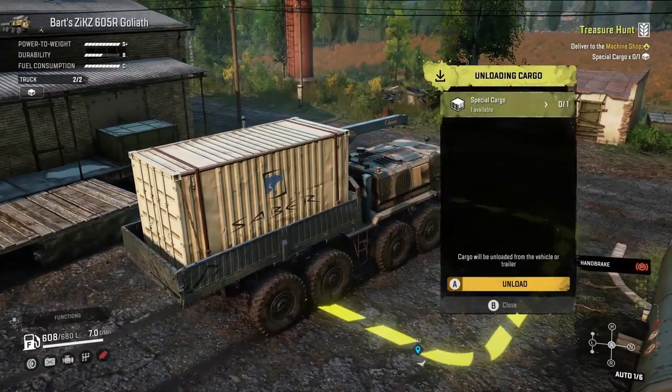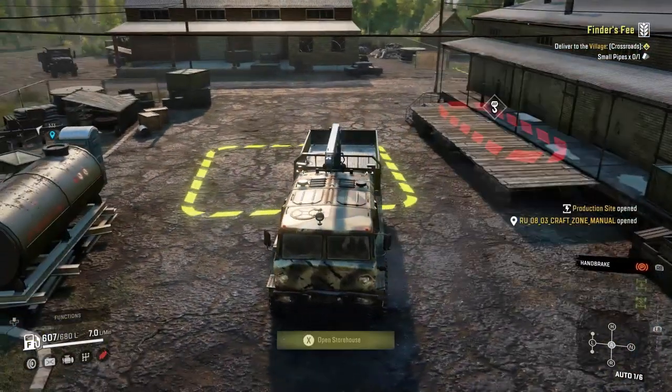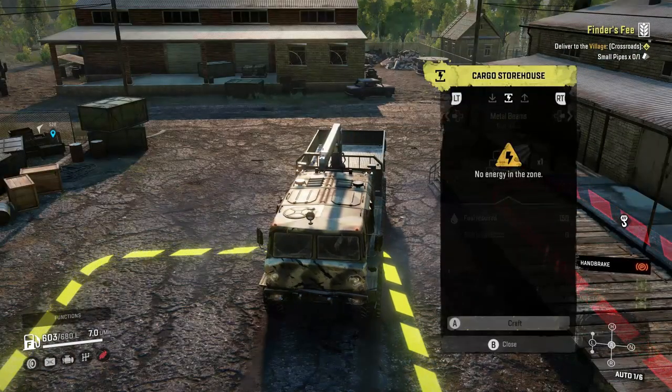We're here. We'll unload that — that's the first one complete. That gave us production site opened, so this will allow us to craft medium pipes, cabins, metal beams, and metal rolls.